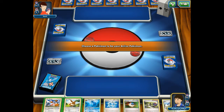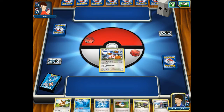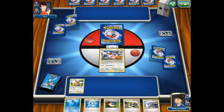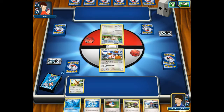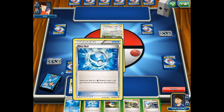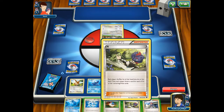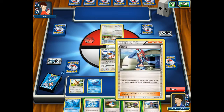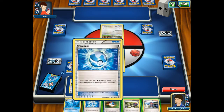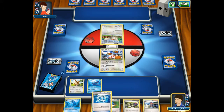You start off by drawing seven cards, and you have to choose which Pokemon you want to be your active Pokemon. Then your opponent chooses their active Pokemon, and then you can put Pokemon on your bench. Normally you can only have five Pokemon on your bench at a time, but there are exceptions to that rule, such as if you play a stadium card.